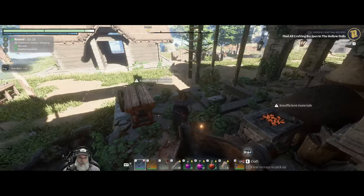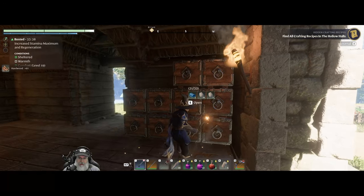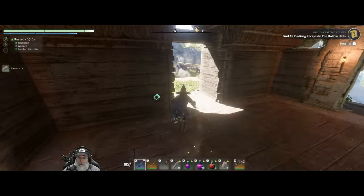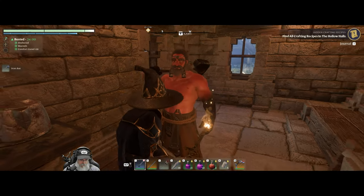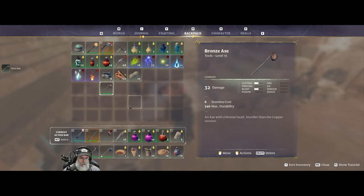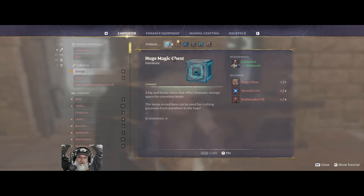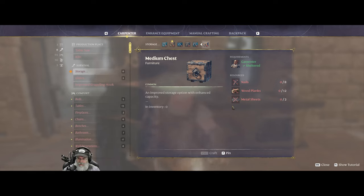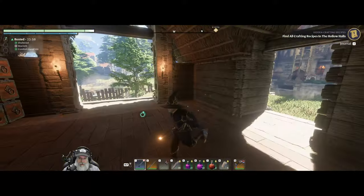Looks like we got another 10 iron bars. He's going to want some hardwood again that I put away, and I think he also wanted linen for the axe. There we go - iron axe, oh it's a beautiful thing. We'll put that over there and retire the bronze axe. Let's see what's new - we got the huge chest! All right, that's huge.